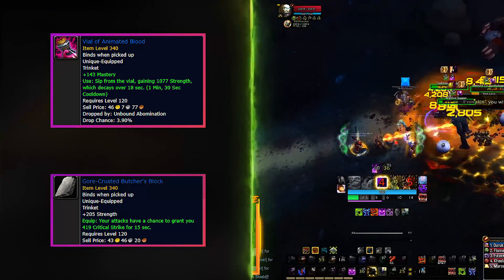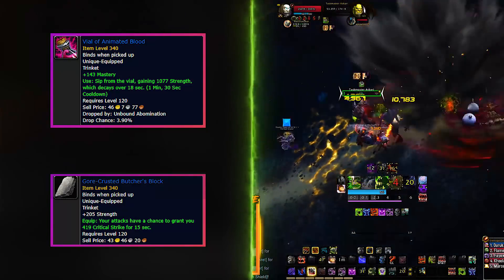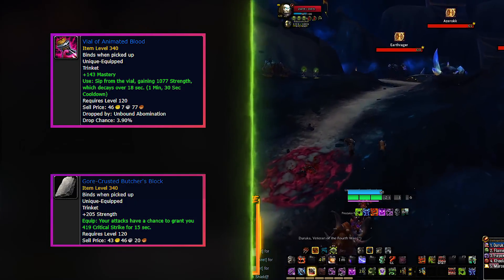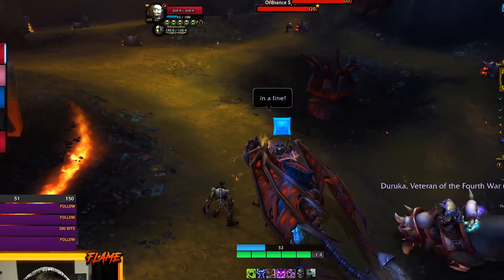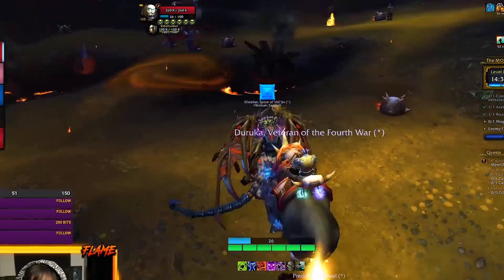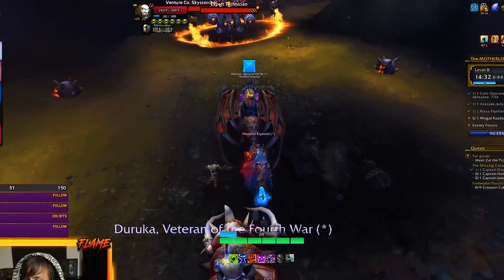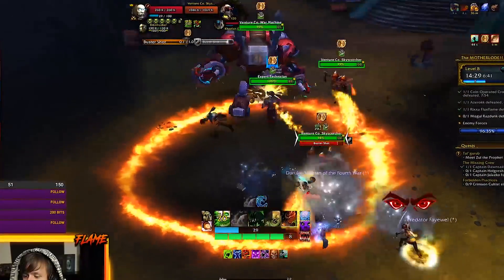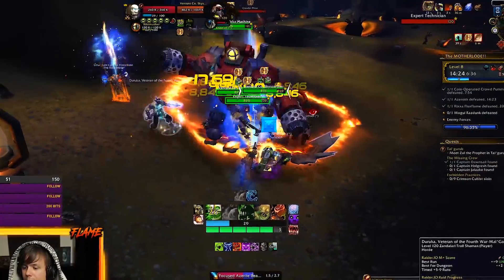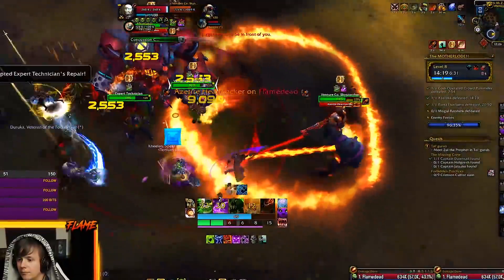Other good trinkets used in dungeons are Vial of Animated Blood and Gore-Crusted Butcher's Block. These trinkets are simple and you can farm them more than the raid ones. As for traits, thankfully the traits are the same for both raids and dungeons — I never thought I'd say this, but thank god for the lack of variety. This is only because it's a real pain to have to reset traits if you want to both raid and do dungeons at the same time.